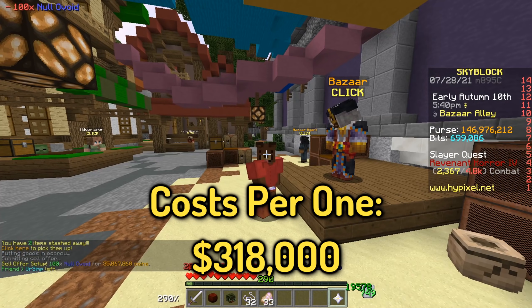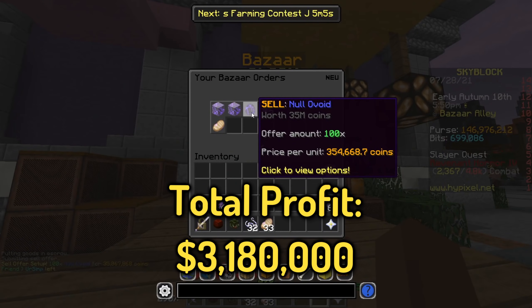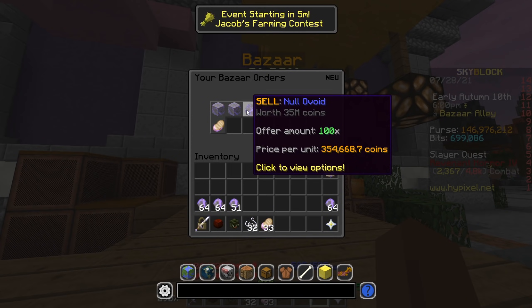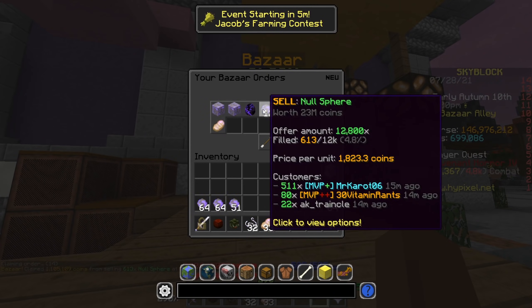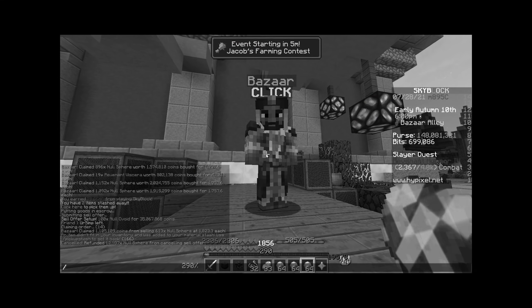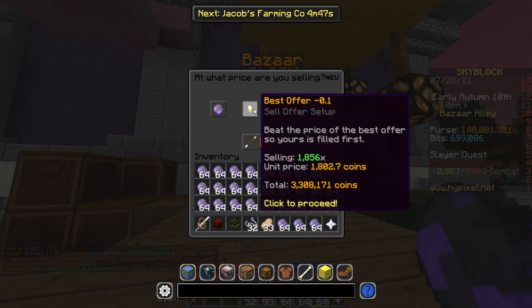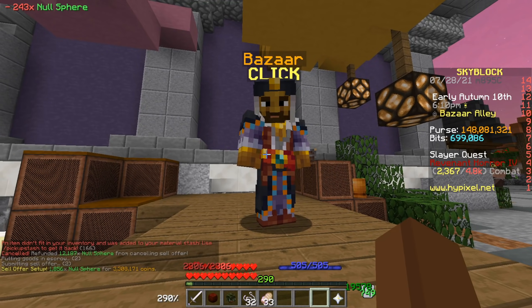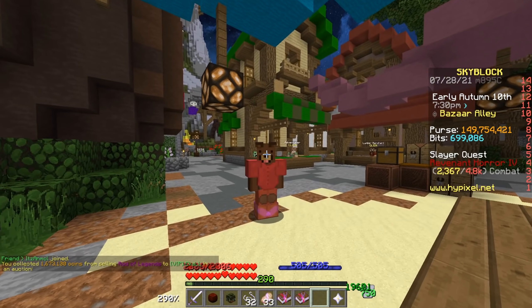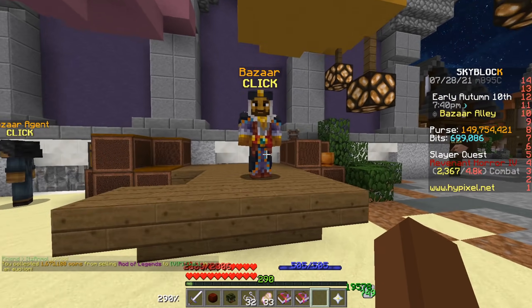I want to see if these are going to fulfill fast — if they are, I'll make another order. Let me go ahead and claim this in the meantime and relist. It does look like the prices have been dropping a bit for Null Spheres, which is not good. I'm not sure if I'm going to sell any more Rod of the Legends because it's taken up to an hour to sell, which is not great.